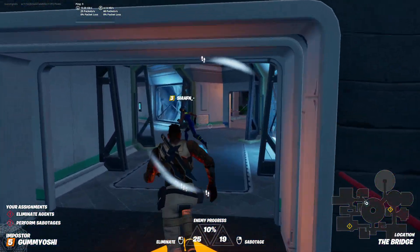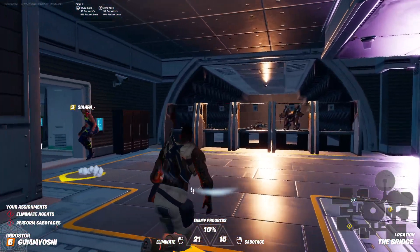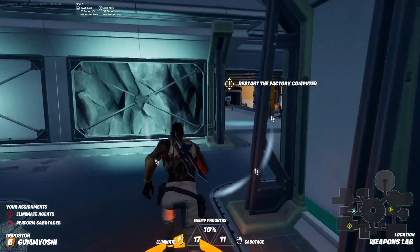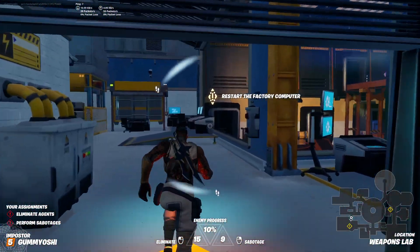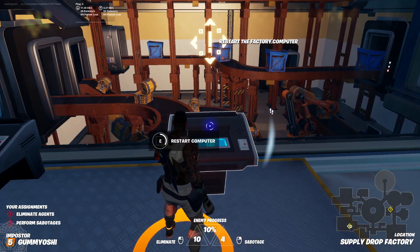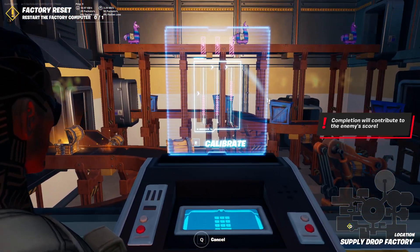Obviously, two Impostors remain - we're one of them. It looks like we have about a 30-second kill cooldown, but our Sabotage is also like 30 seconds. We can just infinitely become Peely, infinitely be completely anonymous. Also, by the way, you can do tasks even as an Impostor - it's just that you don't really want to help them.